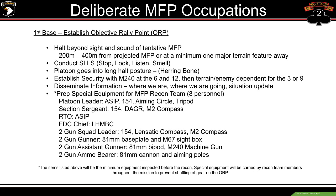The special equipment the recon team will take: the PL will have an ACIP, 154 aiming circle and tripod. The section sergeant will have a 154 dagger and M2 compass. The RTO will have an ACIP. The FDC chief will have an LHMBC. The 2 gun squad leader will have a 154 lensatic compass and M2 compass. The gunner will have the 81 base plate with an M67 sight box. The assistant gunner takes the bipod and the 240. The ammo bearer carries the 81 cannon and aiming poles. These are just the special equipment — all PCCs and PCIs maintained on their person through troop leading procedures are also included.